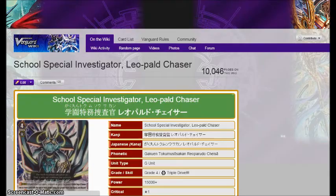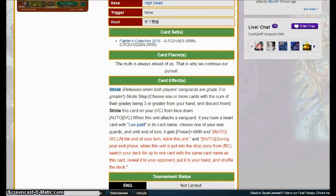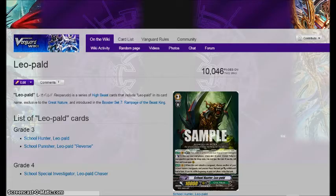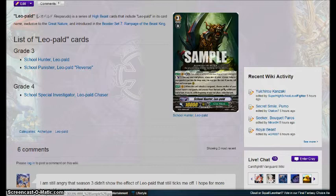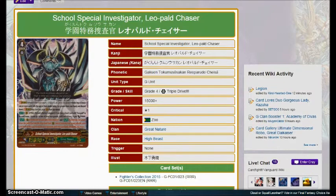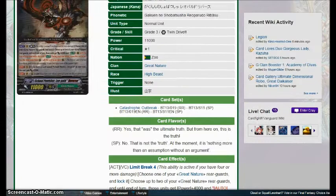School Special Investigator Leopold Chaser for Great Nature: when this unit attacks the Vanguard and you have a heart card with Leopold in its name, choose one of your rear guards — at the end of the turn it gets 4,000 power, and at the end of the turn retire this unit. During your end phase, when this unit is put into the drop zone from the rear guard circle, search your deck for one card with the same name as that card, reveal it to your opponent, put it in your hand, and shuffle your deck. If I remember correctly, Leopold himself has the effect that when your rear guard is put into the drop zone by your effect, Limit Break, Counter Blast 1, and call it back. So if you combo this with School Hunter Leopold, you get to call the unit that you retire back to rear guard and search another copy of it. The only problem is you have to run Leopold, which I just think is not that great. Another case of a really solid card, but the heart condition really kills it.